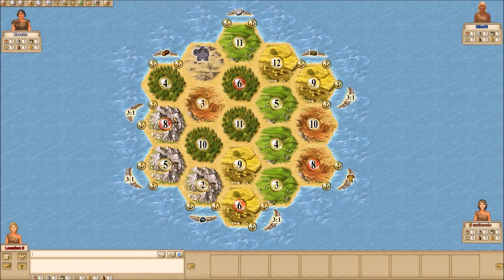But 3, 4, 8 is another way to get access to this ore, and that's pretty decent. In terms of other high producing spots, 5, 9, 10 is worth 11. And 4, 8, 10 is worth 11 as well — probably not great. And 3, 6, 9 is worth 11.